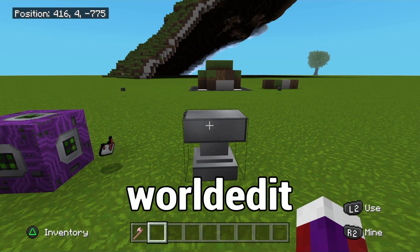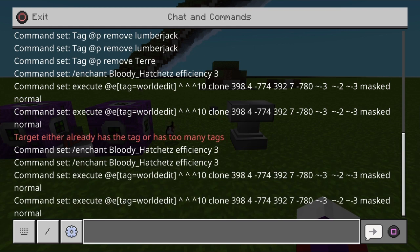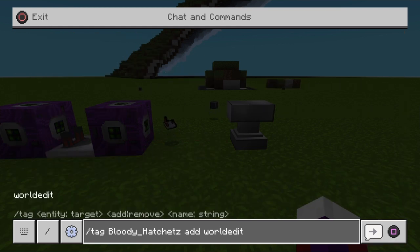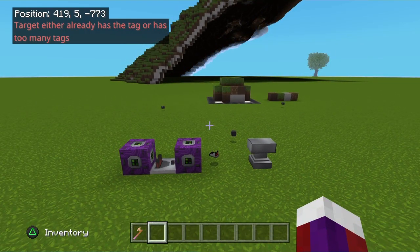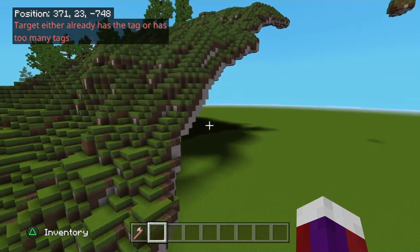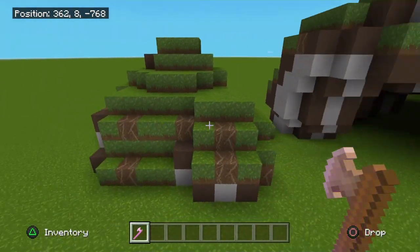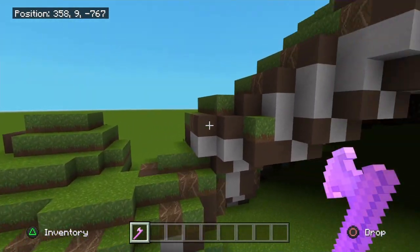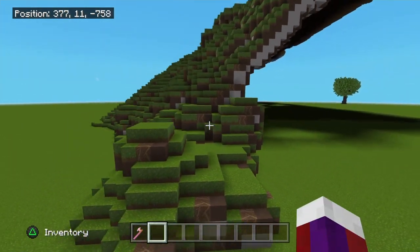Once you've got that, open your chat and type: /tag, then your gamertag, then add world edit. Enter that in and there you go — it's that simple. Then just go to wherever you want to build and start terraforming. It's very satisfying, very easy, and extremely simple.